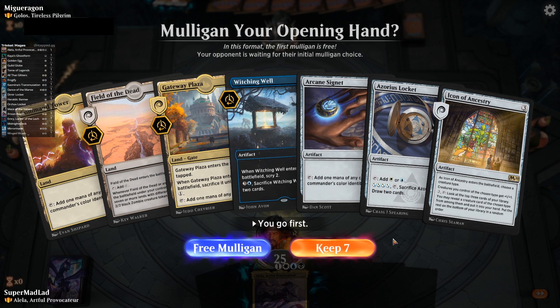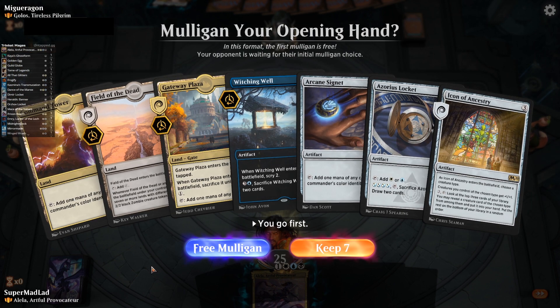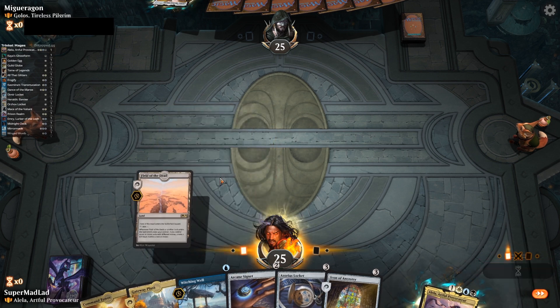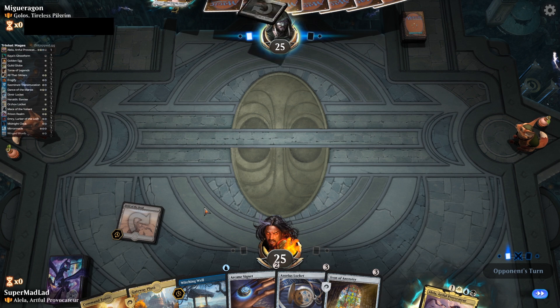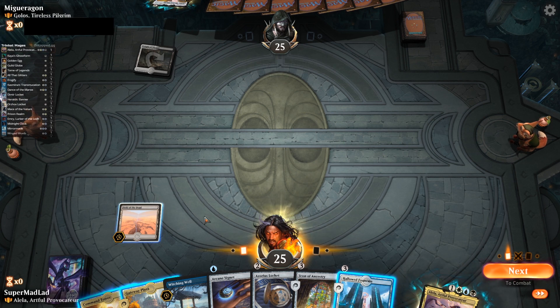We're in. Our opponent's playing Golos, Tireless Pilgrim — five mana for a 3/5. When it enters the battlefield, you may search your library for a Field of the Dead, put it onto the battlefield tapped, and shuffle your library. Then five and two to exile three cards and play them for free. So that's our opponent's plan — they're going to be playing Field of the Dead. We've got one of our own. Our hand looks reasonable, so I'm going to keep it. I'll go Field of the Dead, then Command Tower and Arcane Signet into Witching Well next turn.